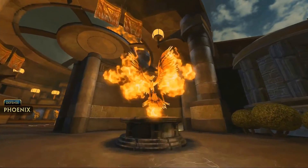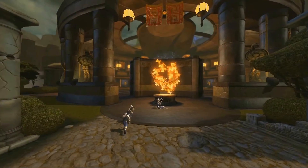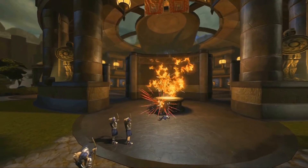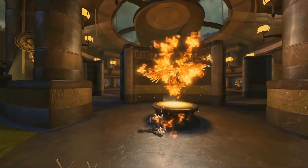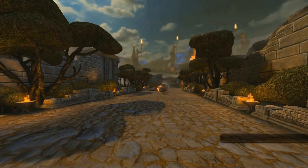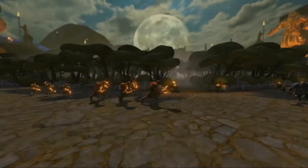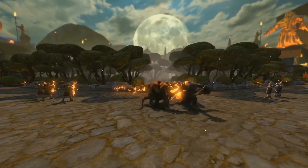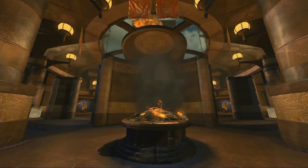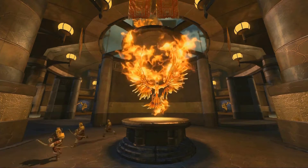The Phoenix: after destroying the two towers protecting a lane, you'll face this final lane protector. The Phoenix functions similarly to a tower, but take down an enemy Phoenix and you'll begin spawning much stronger flaming minions in that lane. Flaming minions have more defenses and do much more damage, so they help your team advance. But after a few minutes, that enemy Phoenix will resurrect itself, so it is a temporary advantage.